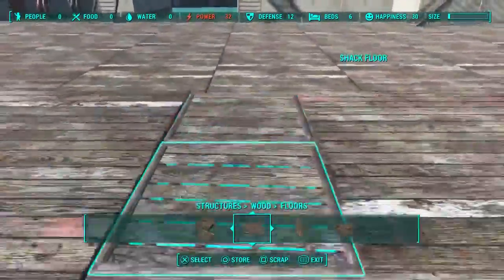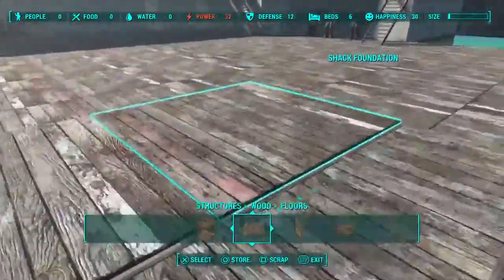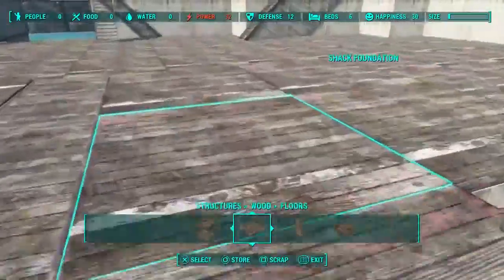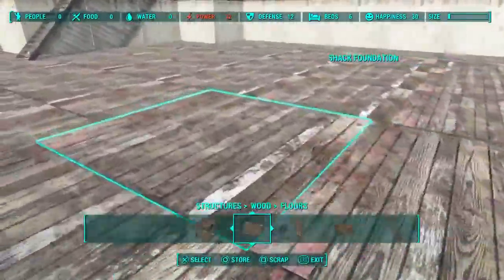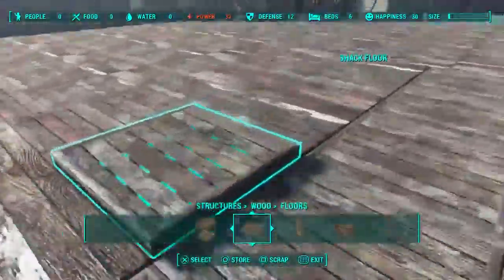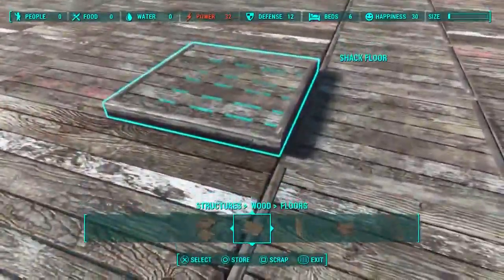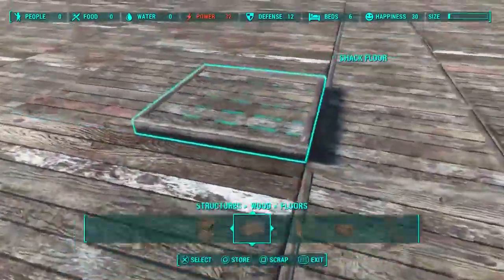The first thing you're going to want to do is build yourself a foundation. This allows for building on unlevel terrain and stuff like that. You do this by just adding a staircase and simply snapping a foundation to the staircase just to get the right height - that's what I've done here.